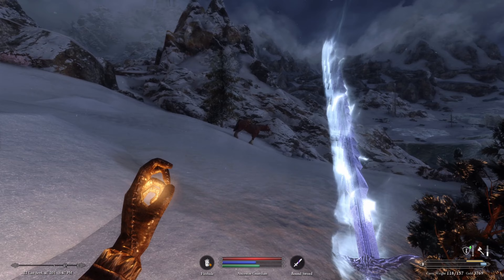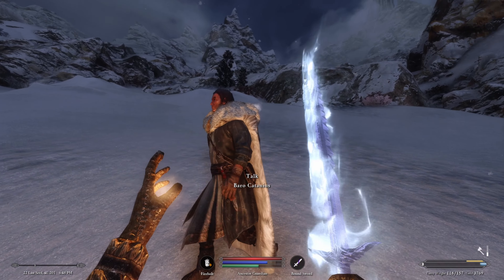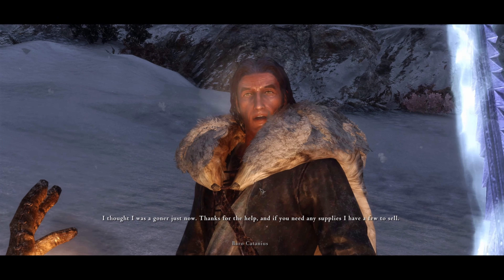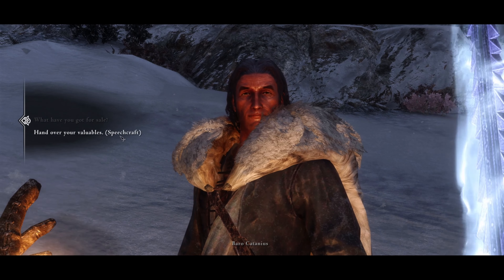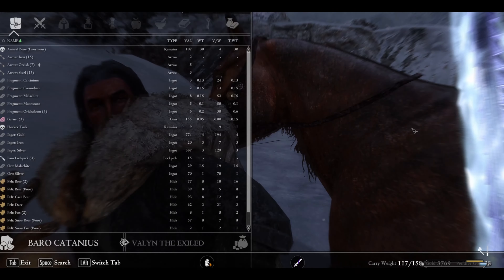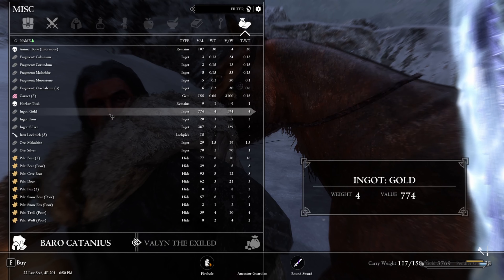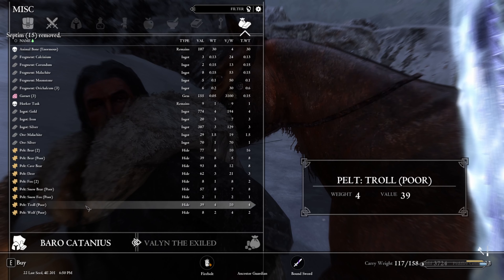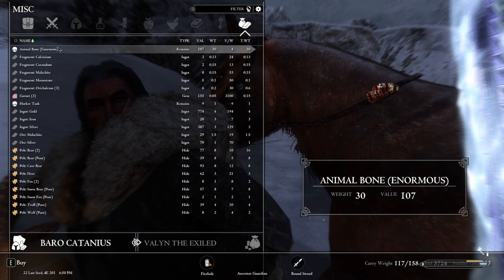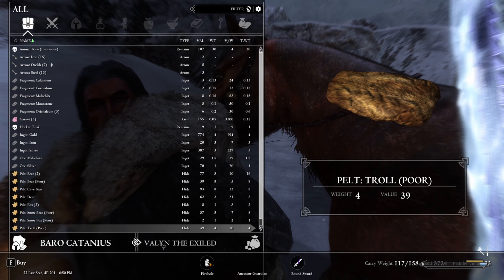There's a frost troll down there and a horse nearby. A traveling merchant named Barro Catania appears — he thanks us for saving him and offers supplies for sale. We didn't even know we'd saved him! He has random stuff including lockpicks, animal bone, some ingots, pelts, and arrows — not much of real interest.